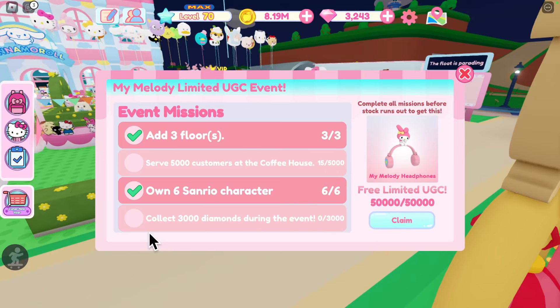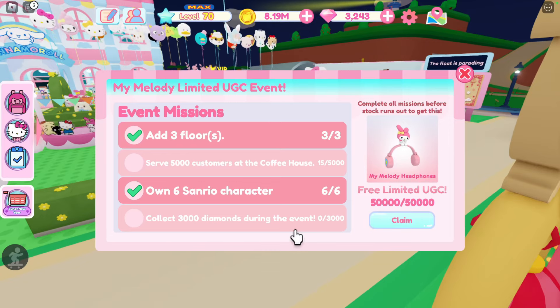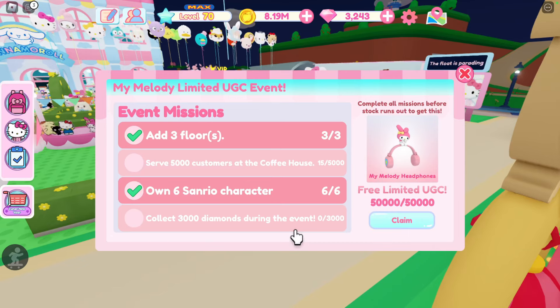The big one is probably going to be the 3,000 diamonds during the event. Diamonds are pretty easy to get, so make sure that you're opening your chests. You can also get diamonds by going to the cinnamon roll cafe stand and exchanging your cinnamon coins for diamonds, and you can also do the same with the Nomi stand. So make sure you're opening all your chests.